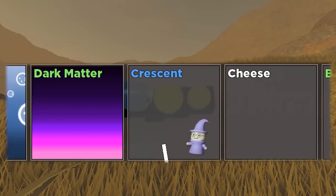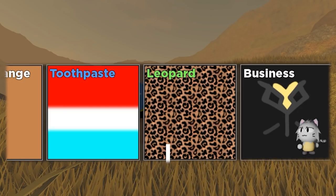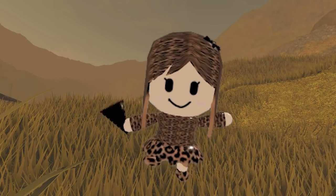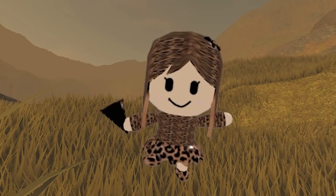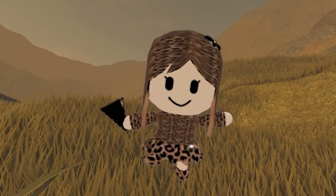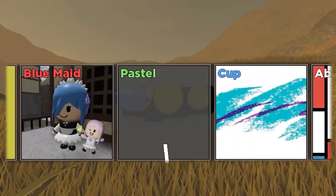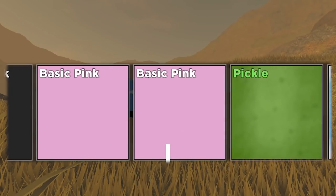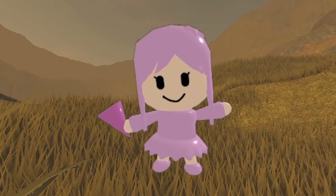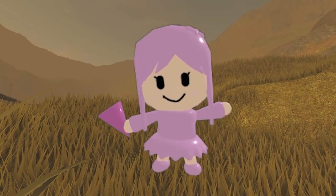First up, we have... Leopard! Did I own this one? I actually did own it already, so that's a little bit of a shame. There are still a lot of skins that I still don't have, so even if I get an uncommon I don't have, I would be pretty happy. Unfortunately we already had this. The second crate will contain... Basic pink! Basic pink is one of the nicest basics in the game in my opinion. I just really really like the color of pink that they chose. It's pretty cool!